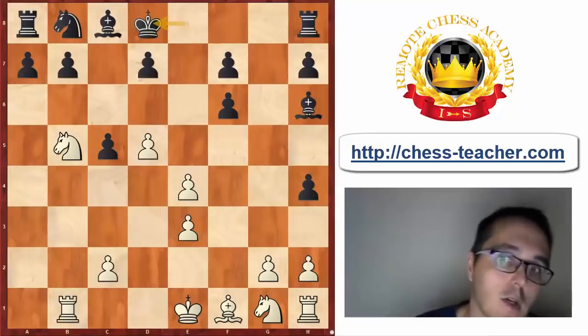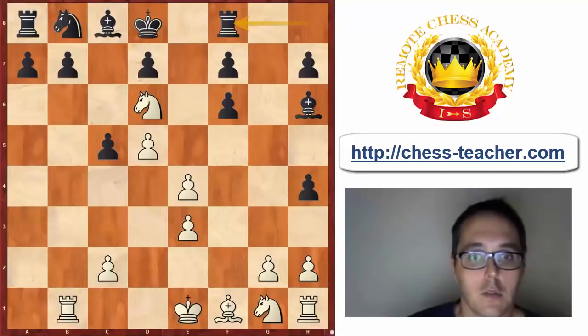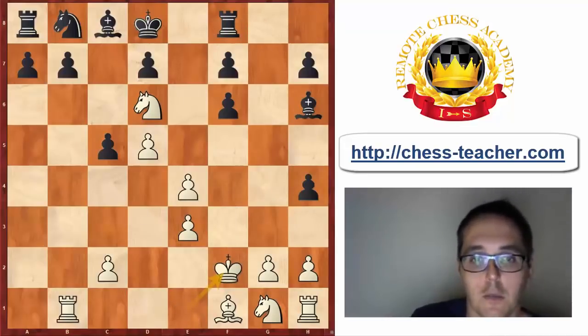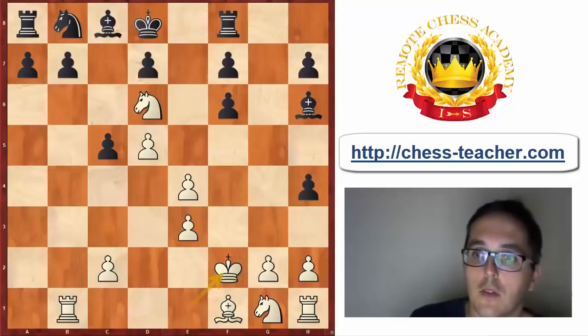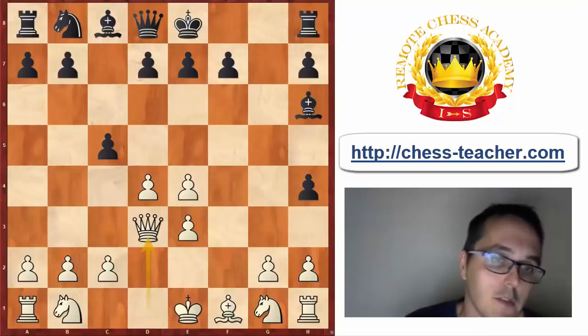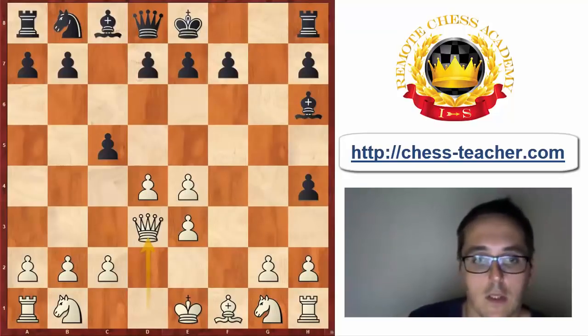Kd8 is slightly better, but White has a huge advantage. After Nd6, Rf8, and simply Kf2 — even though Black has two pawns up, White's pieces have such nice squares available while Black's pawn structure is an absolute disaster. So with Bh6, I'm quite confident meeting it with Qd3, and now I believe Qb6 is not the right way to go. Either way, White has a very attractive position. Still, Bh6 is a lot better than Qb6 as was played in the game.